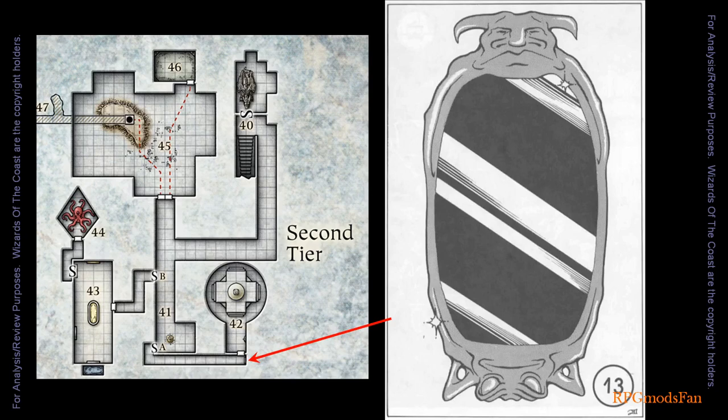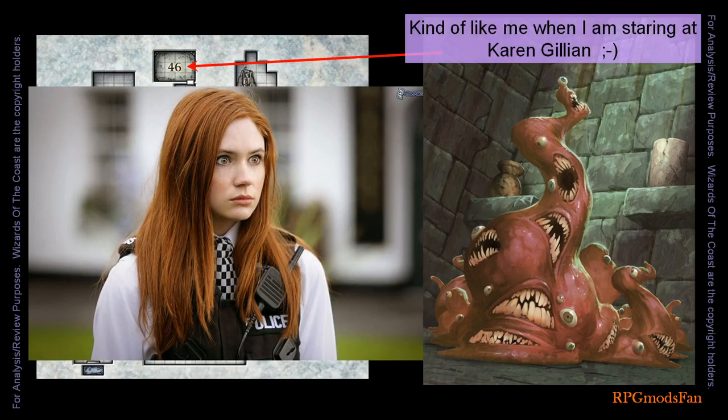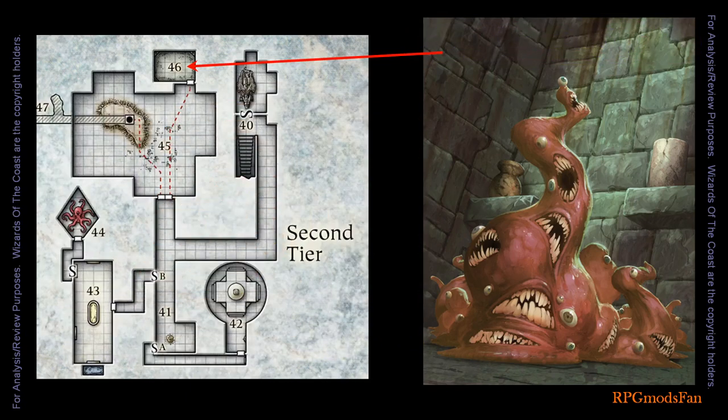There is a mirror on the wall at the end of this corridor. Anyone looking into the mirror must make a saving throw. Those who fail will be fighting an opponent in their mind — to others, the character is paralyzed and endlessly staring into the mirror. A lumpy pile of earthly material is in the middle of the floor of this room. The lumpy pile of earth is actually a gibbering mouther, which is a new monster to the world of Dungeons and Dragons and made its debut in this module.